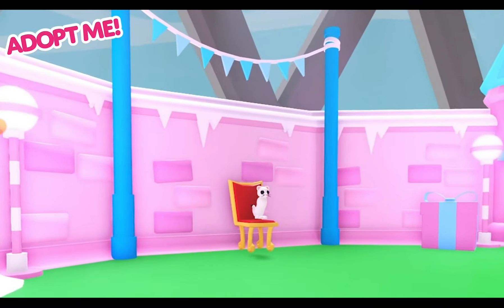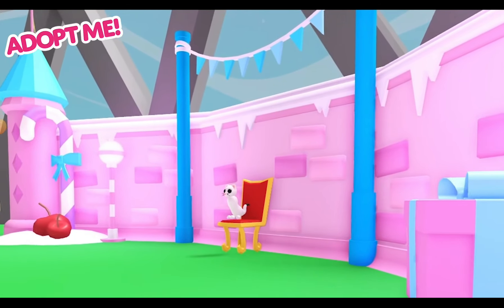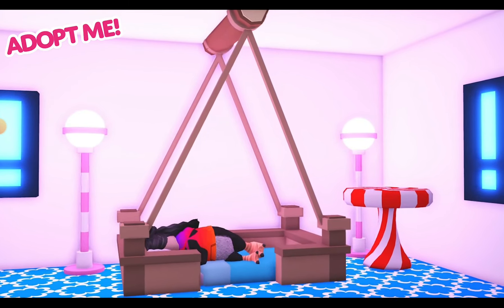Week two of our winter update is coming tomorrow, and this week we're bringing you some yummy candy furniture. You can now purchase bunting, candy cane, lollipop lights, floor cherries, and more for your homes.